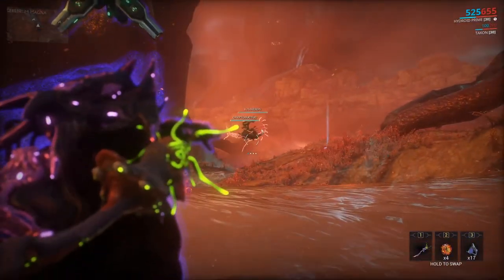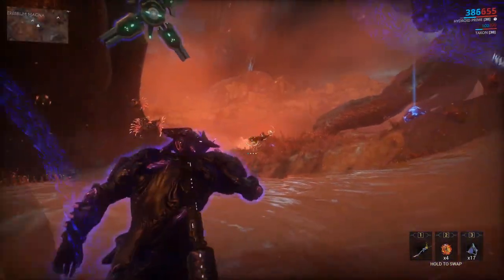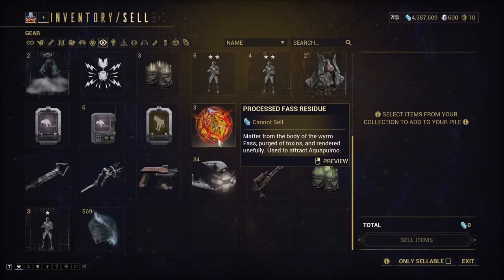As you can see, they do spawn on the surface, as I mentioned earlier, just to prove that it does work. If you're going after the rare fish, use the process faster as you do, as it will help you get the fish a little bit quicker.